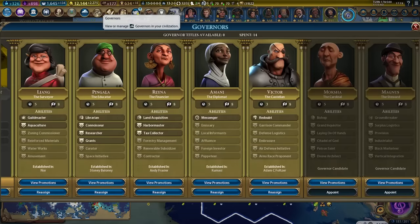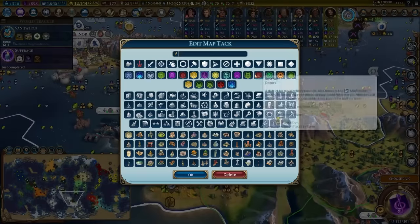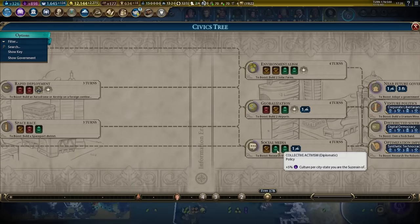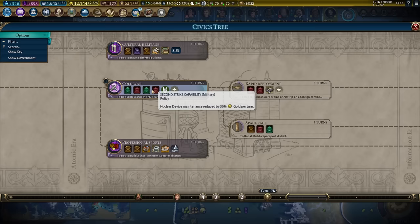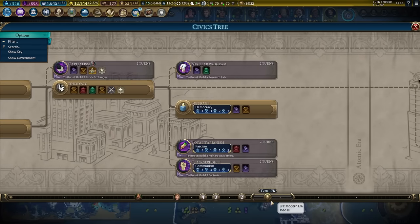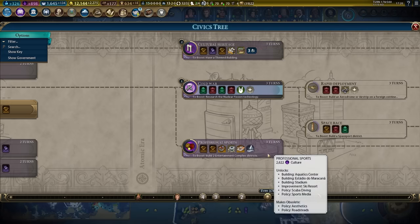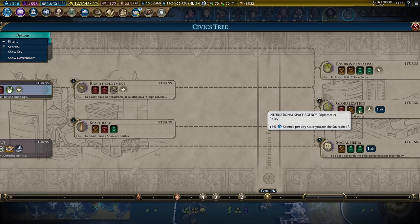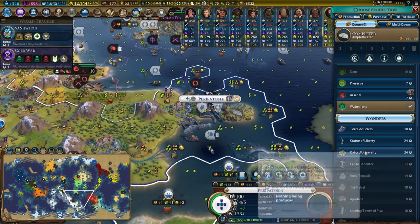We're making about 3,000 gold per turn, so I should start thinking about promoting Reyna to contractor so I can buy a spaceport — that tile right there is going to become a spaceport. Multiple spaceports can positively impact the speed you win. We're going to make our way to social media, the international space agency, and most importantly containment — which will basically double the value of my envoys. Once I have containment I'll go Cold War into cultural heritage for three envoys, then up to professional sports, space race, and social media for 5% culture per city state we're suzerain of, and globalization for 5% science.